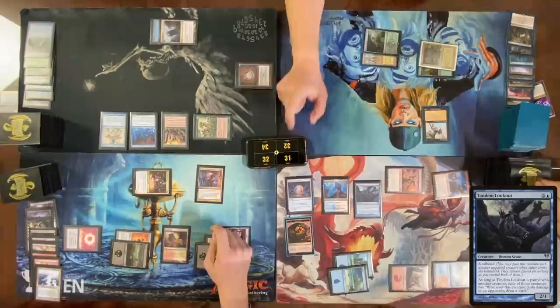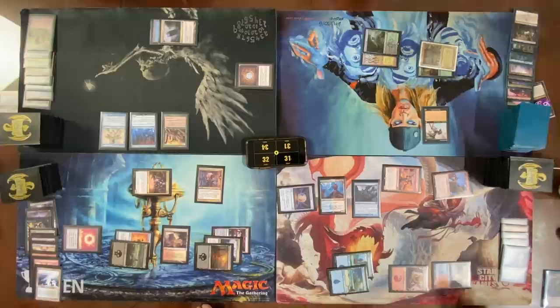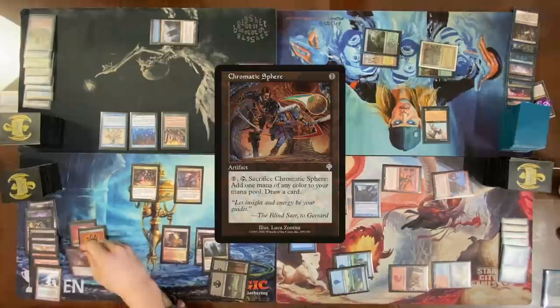I get a card off the damage — Priest of Titania trigger. Let that resolve. Sack the Treasure for blue and cast Copy Artifact to copy Soul Ring. Pass the turn. The only reason I played that Copy Artifact was because I forgot that Niv-Mizzet triggers off instants and sorceries, not all non-creature spells. I'd much rather be bluffing counterspells right now instead of having only two colorless mana available.